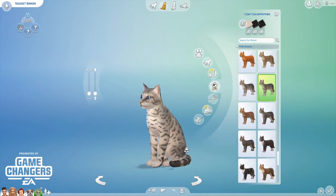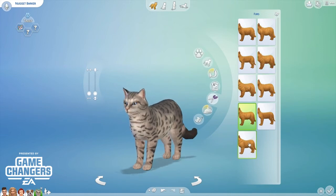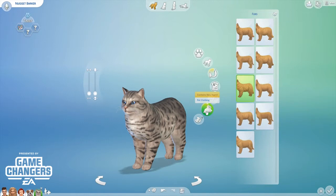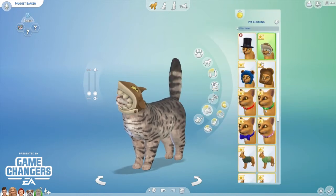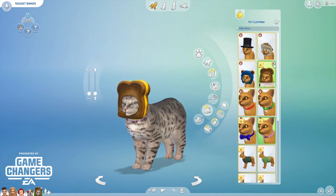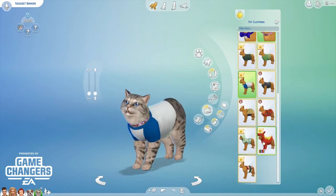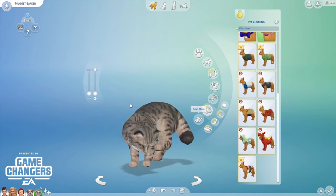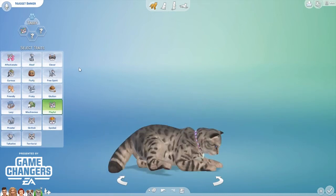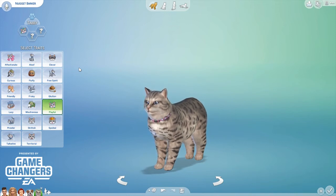It's so pretty — I absolutely love it! And then we've got furs, we can make them really fluffy. My cat has really long hair so that's great. For pet clothing we've got hats — shark, lion, and for some reason bread. We've got collars, cat coats, armor, and even a taco costume! For cat traits we've got affectionate, aloof, clever, curious, fluffy, free spirit, friendly, frisky, glutton, lazy, mischievous, playful, prowler, skittish, spoiled, talkative, and territorial.